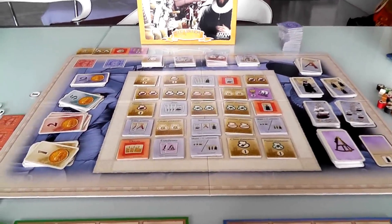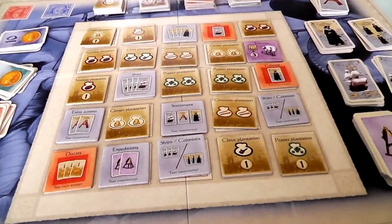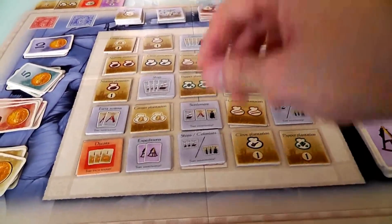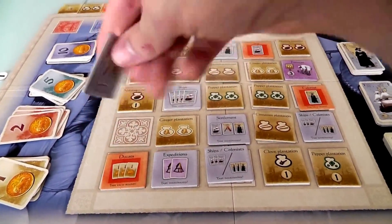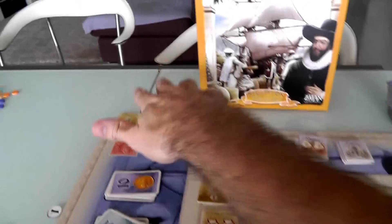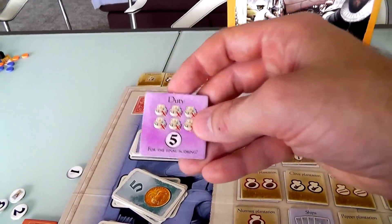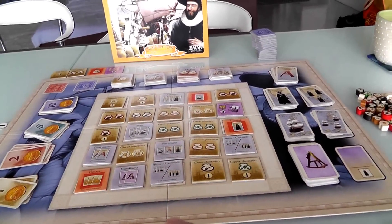There's this randomly generated grid of business opportunities — plantations, resources for ships, ways to get more colonists, extra actions, all kinds of things. Every time you play the game, this 5x5 grid is randomly populated with all of the A tiles, because the first half of the game is the A phase. The second half gets the really sweet B tiles. At the beginning, four tiles don't show up — those are the four that won't be in this game. Anyway, we are about to start doing an auction.